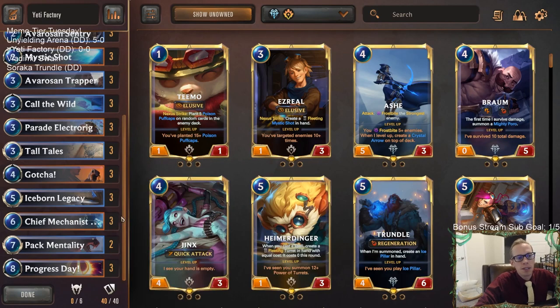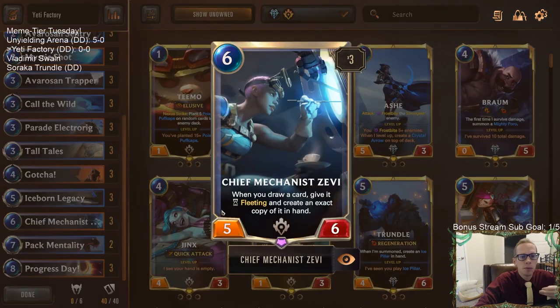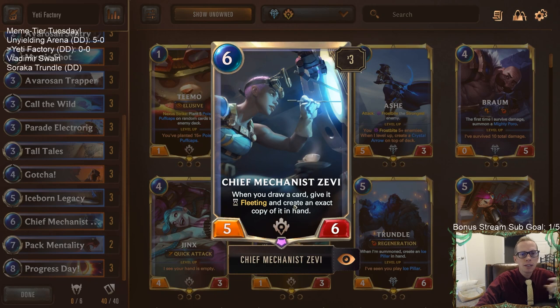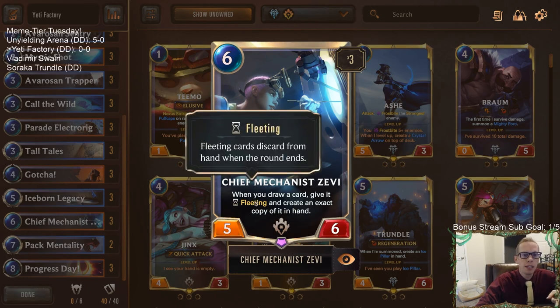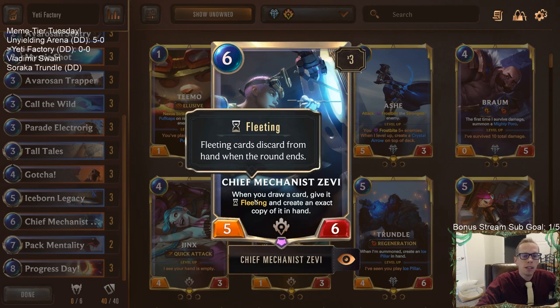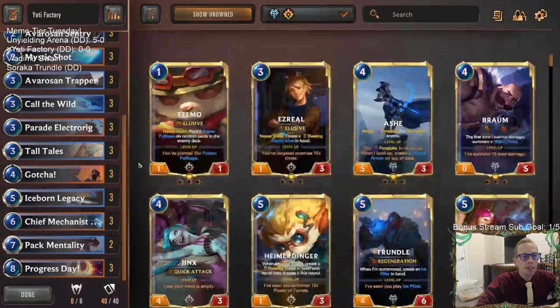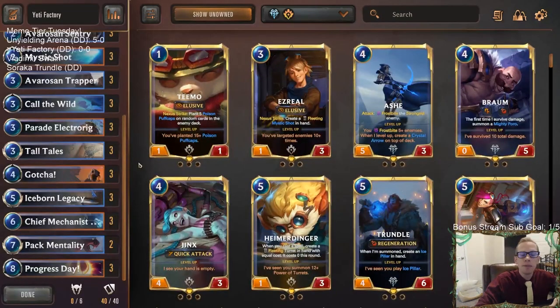Whenever we're drawing those yetis, we want Chief Mechanist Zevian — each card we draw, we create a fleeting exact copy of it. Since Enraged Yeti is a one-mana 5/5, we can draw two one-mana 5/5s, make them fleeting, and play multiple of them. That's another great way to get more Enraged Yetis out.